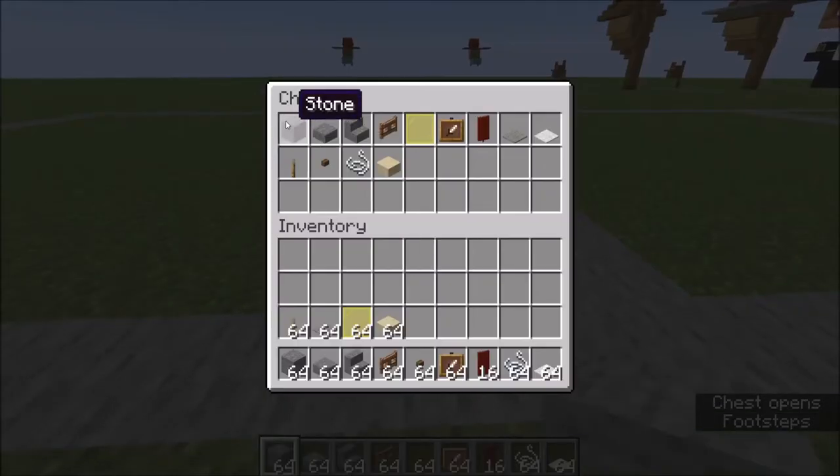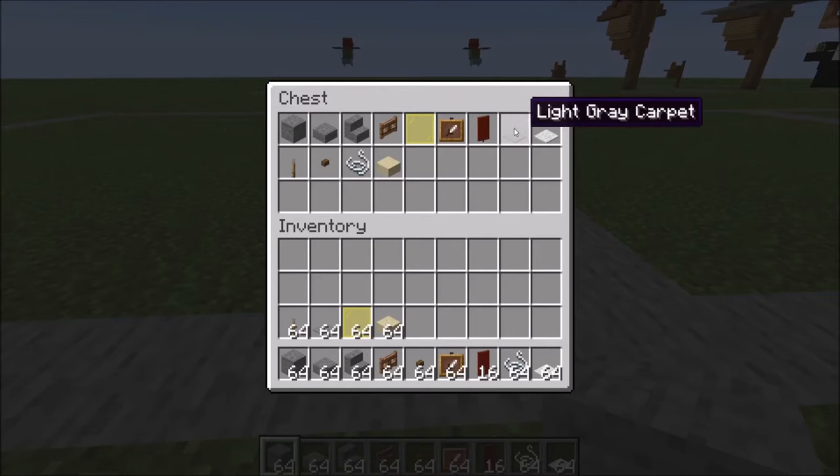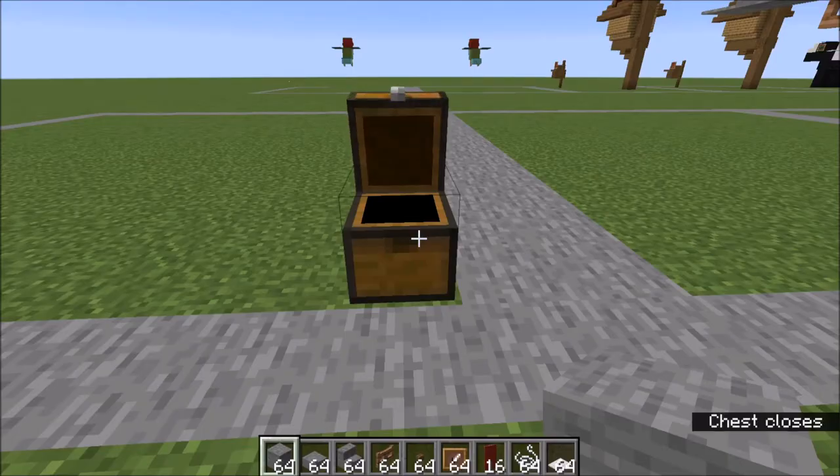These are the items you're going to need: stone, stone slabs, stone stairs, jungle fence gate, yellow stained glass pane, item frame, two red banners, light gray carpet, white carpet, lever, spruce buttons, string, and smooth sandstone slabs.